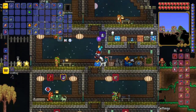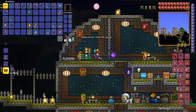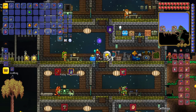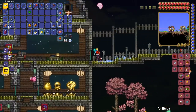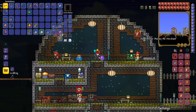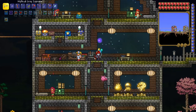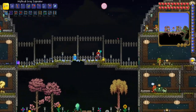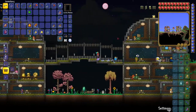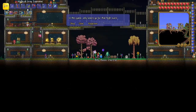So now I have the dryad, the witch doctor, and the painter who all like to live in the jungle. The golfer likes to live on the surface. The dryad can live in that house, the zoologist can live down here, and then I can have the merchant and the golfer go there. Only the ones who like to live on the surface will stay in that house, so now I have two for each side.